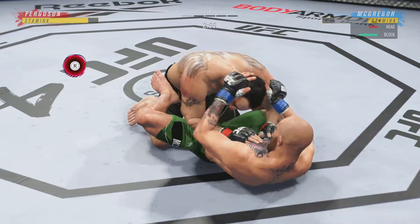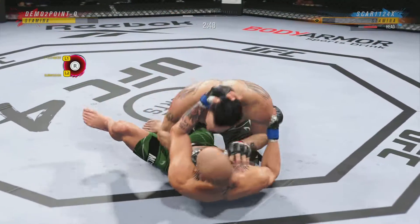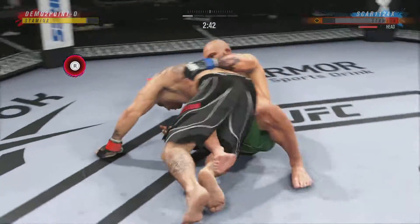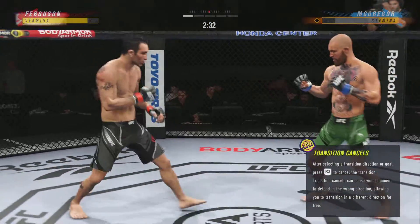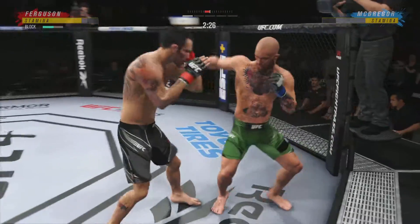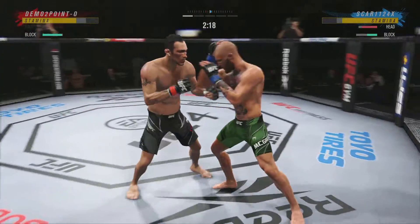Under three minutes now to go in what has been a very fast-paced opening round here. Any time you are in a ground-fighting situation with this fighter, you're potentially playing with fire. Back to his feet. So just over 20 total strikes have now landed for Conor McGregor. Big body punch lands.